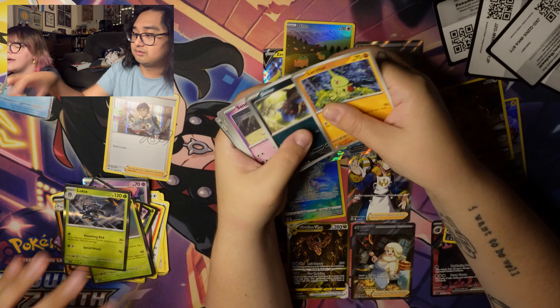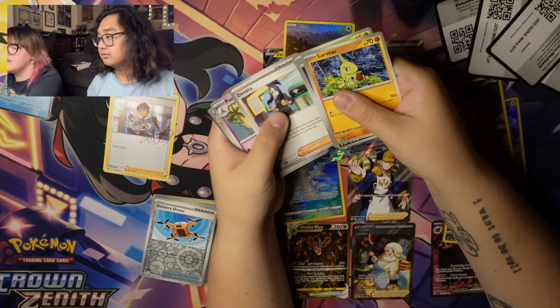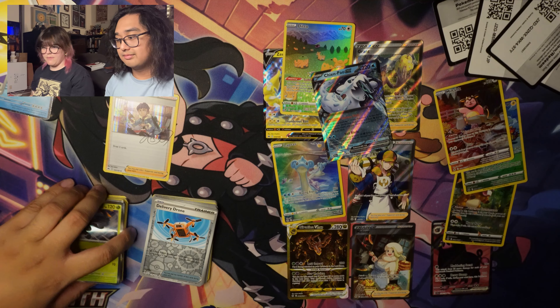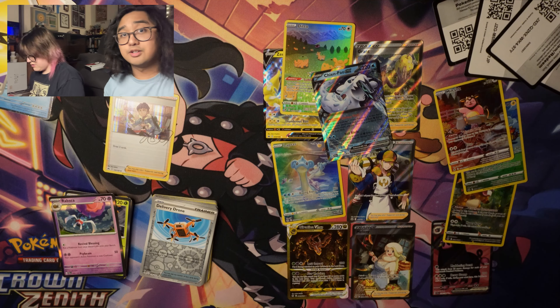We got Larvitar, Dino, Sandygast, Tarountula, Skiploom, Dendros — looking for the full art of this one — Palossand, Vespiquen, Magnemite, and Rabsca. We've not been pulling a lot out of here just yet, but there's also eleven packs so we have quite a bit to go.